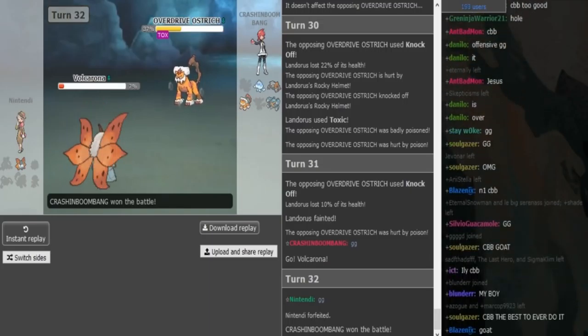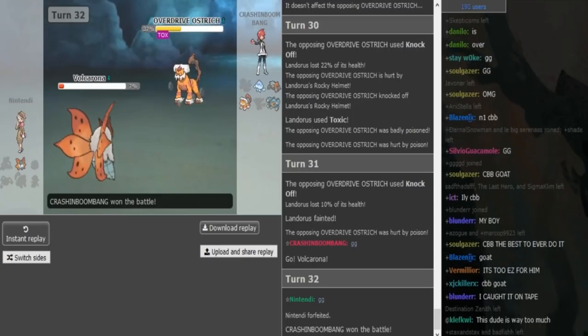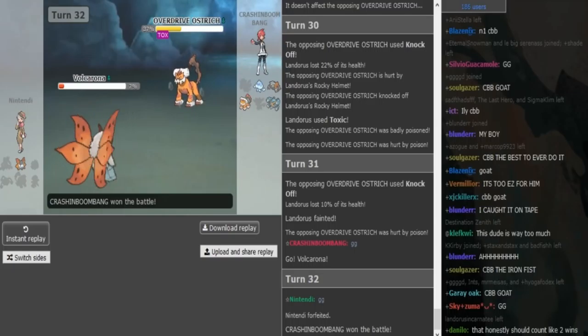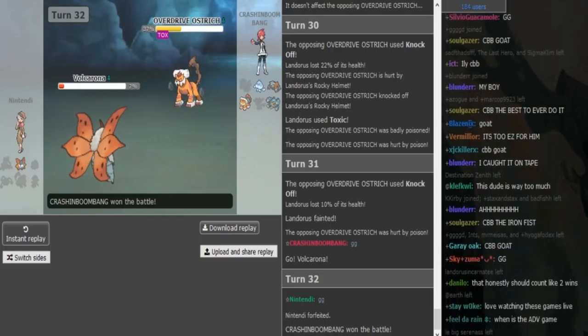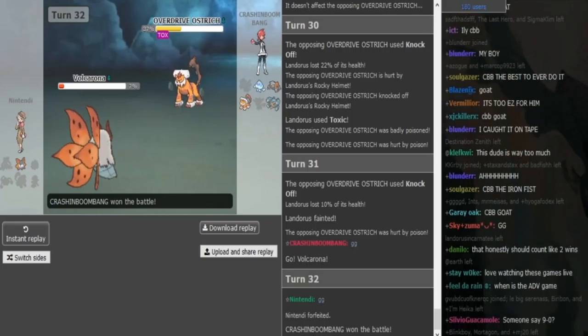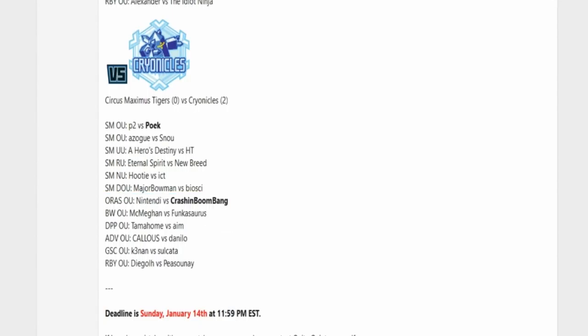Thank you guys for watching. CB and Cryos are up 2-0 in Week 2. Poec won the first game versus P2 — it was a bit unfortunate, I also uploaded that if you want to check it out. I'll pause it real quick and we will look at the score. As you guys can see here, the Cryos are up 2-0 versus the Tigers. And what other matches are upcoming? Snow versus Femen. The most interesting other series, especially for Smogon fans, are in the Wolfpack versus Scooter series — that ABR game.